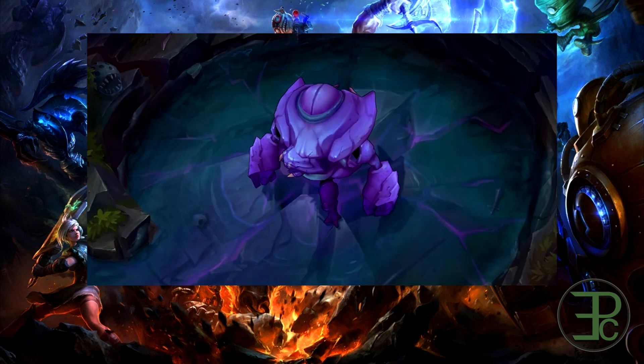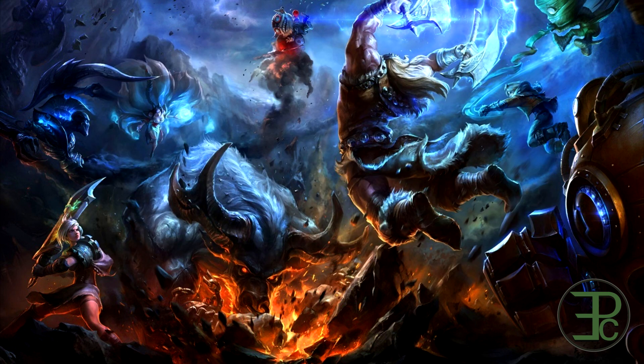Finally, the Rift Herald now spawns at level 6 and has lower base damage. That does it for this patch, we'll see you in the next one.